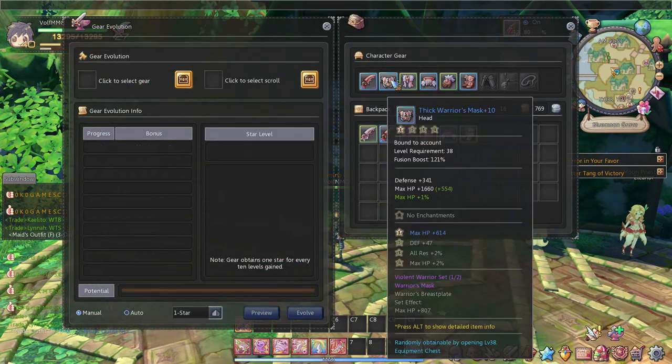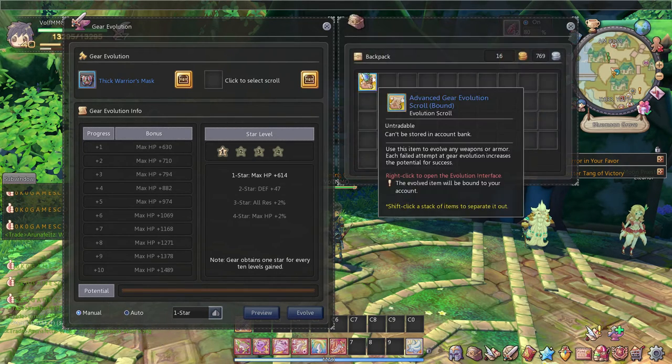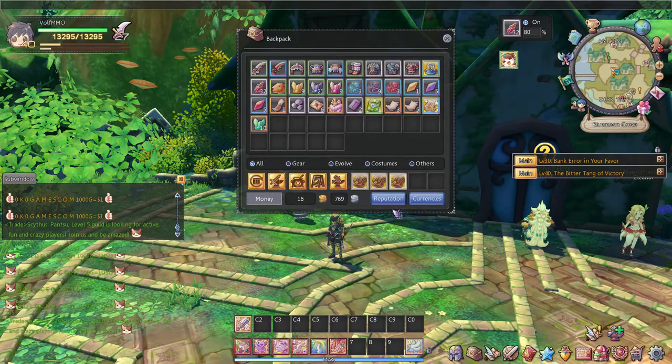That is pretty much gear evolution in a nutshell. You can put in other armors and gears, manually do it, or use other scrolls that come up. You can also just auto it to whatever star you want — just set four star and it'll auto all the way up there.